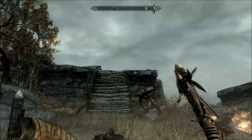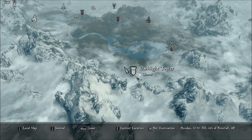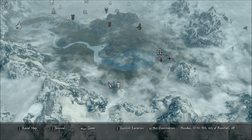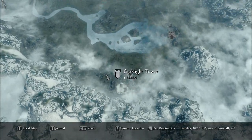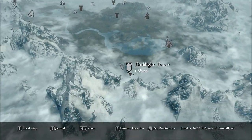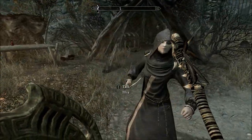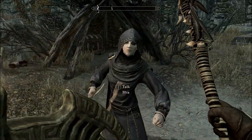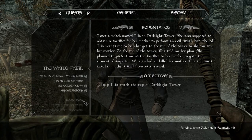The way you get it is by heading to a location on the map called Darklight Tower, which is near Riften — sort of southwest from Riften, just so you know. And once you arrive at Darklight Tower, you go inside, and the first thing you see should be this woman. She'll talk to you, and then you'll start a quest. This quest is called Repentance.